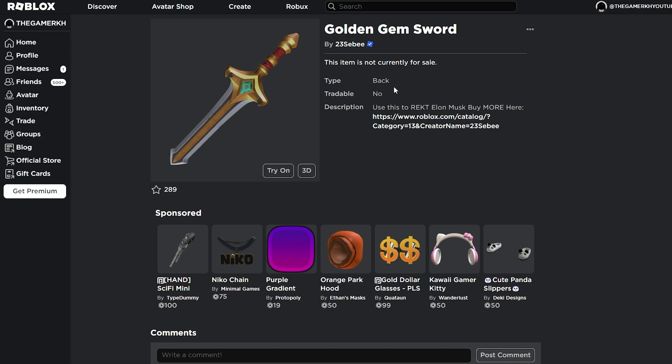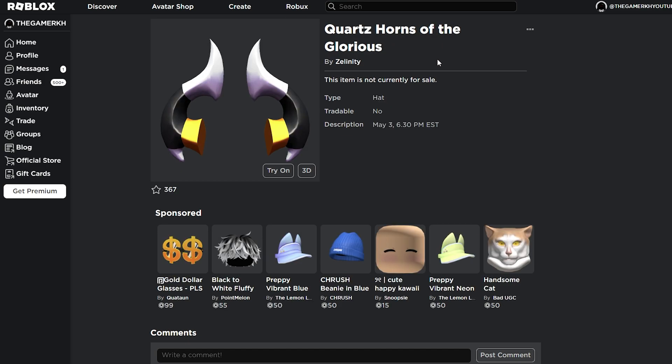Both items are coming out today at 6:30 PM East. Come back to this video after converting that time and check the video description — I'm going to add both the Golden Gem Sword link and the Katas Hunts of the Glorious link down below.